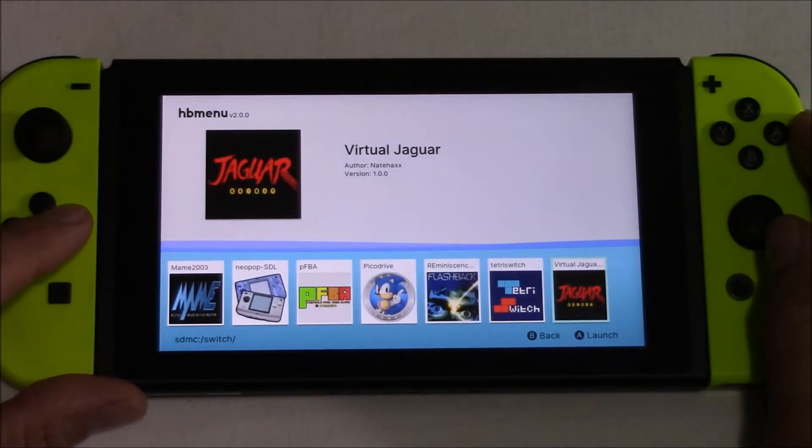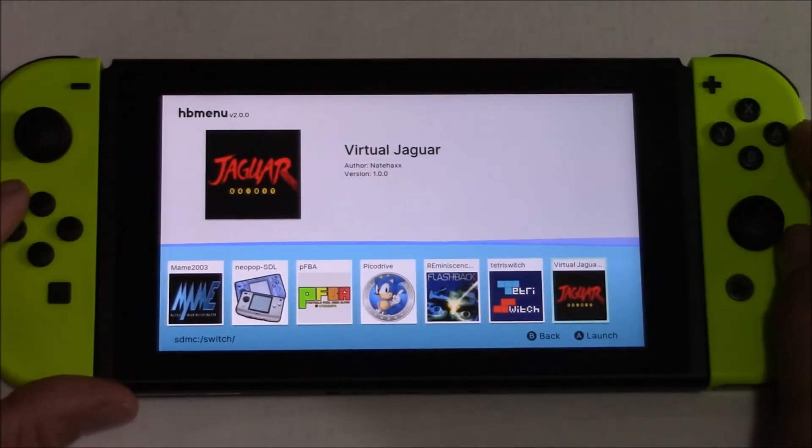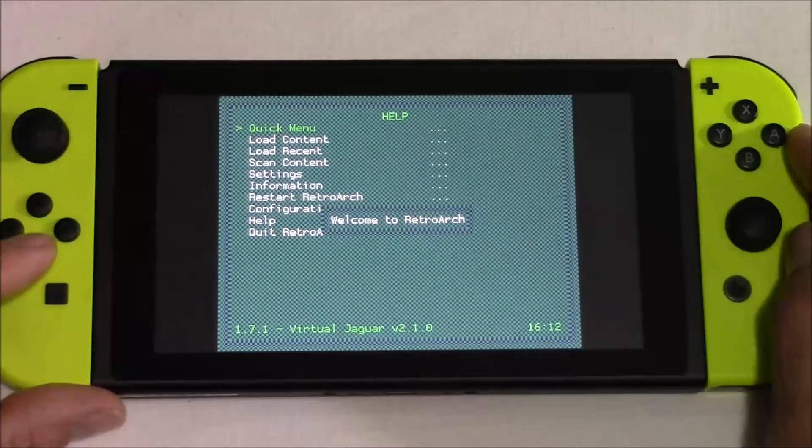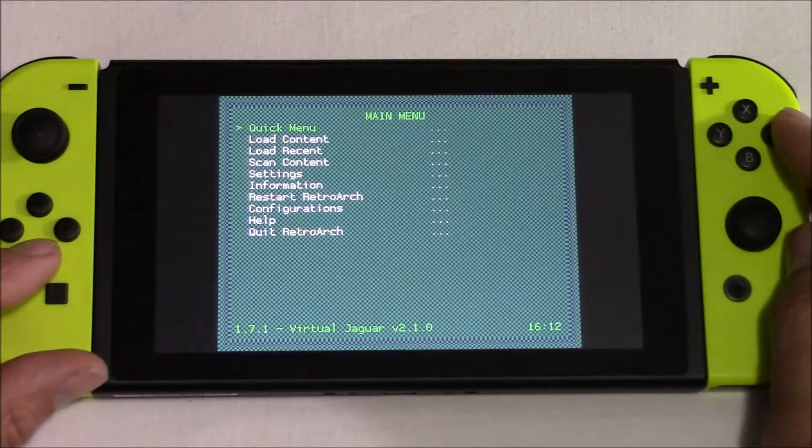Hey everyone, this is 8-Bit Flashback, and today I'm testing out an Atari Jaguar emulator on my modded Nintendo Switch with Homebrew menu installed, running 3.00 firmware. So let's check this out.